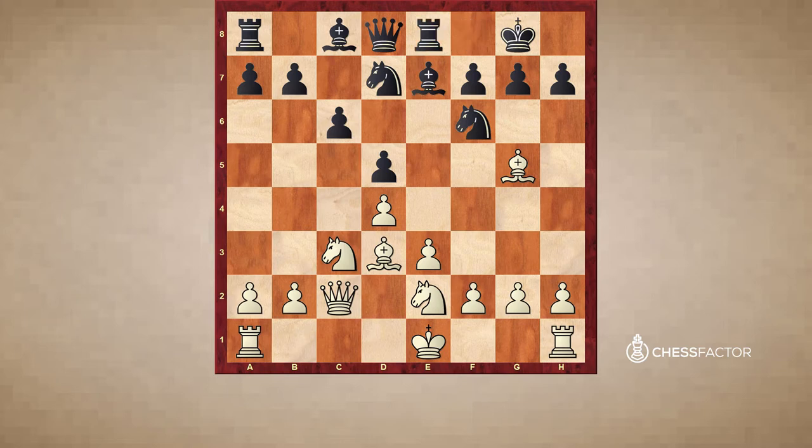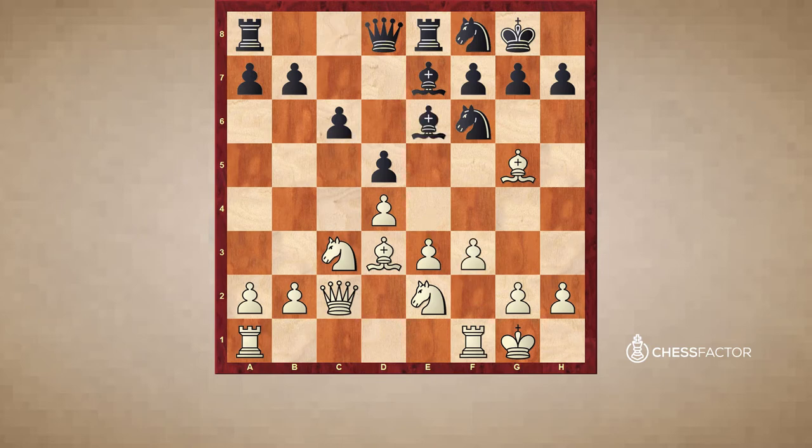Re8, castles, Nf8, and now f3 — that's the whole point. White wants to challenge the center with the move e4. The idea was to play f3 so that the knight does not block the pawn from going to f3. Black played Be6, just developing normally. White played Rae1, just preparing. He doesn't want to play e4 right away, perhaps because of an idea like takes, takes, and maybe Ng4 might happen.